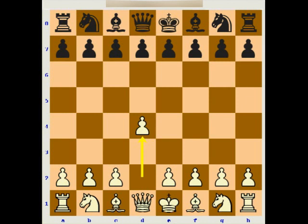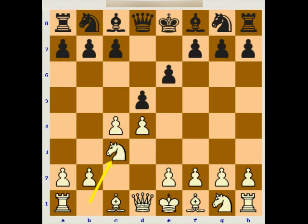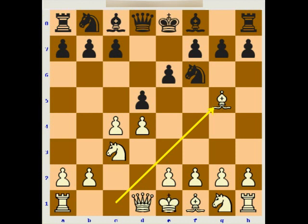The opening moves: d4, d5 — Flor was an excellent queen pawn player. Then c4, e6 — the Queen's Gambit Declined. Knight to c3, knight to f6, and bishop to g5. This move was popularized by Alekhine, Capablanca, and Flor, also adhering to the principled continuation.